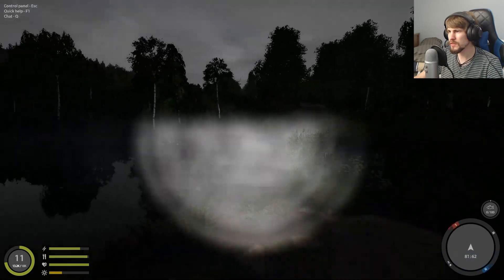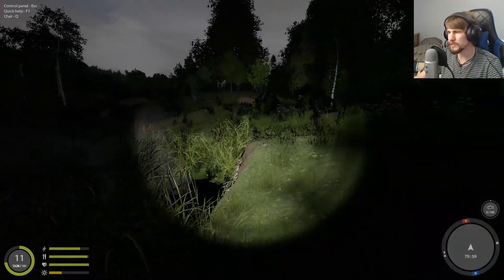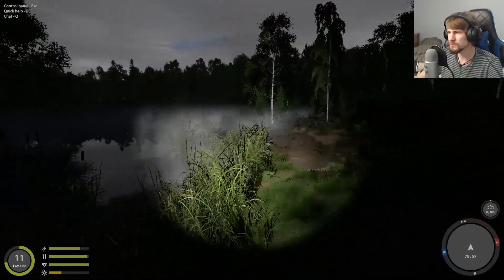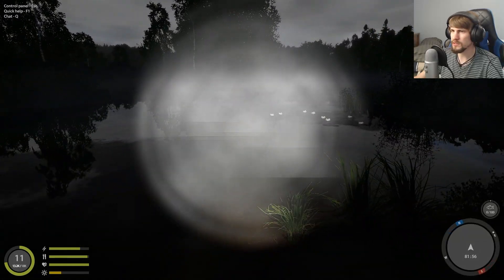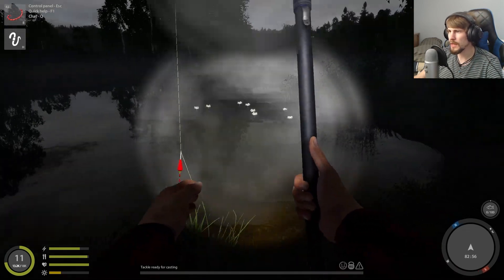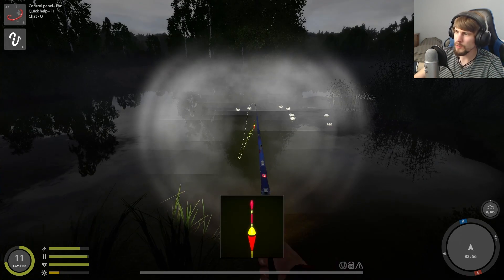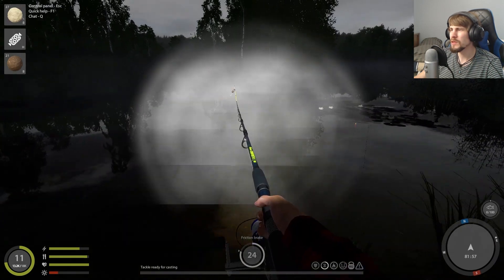We'll get to the other side where there's kind of like this little beach or this point and see about going from here. Here's a decent looking little spot we can try. We've got a float rod — I guess we can start with that.